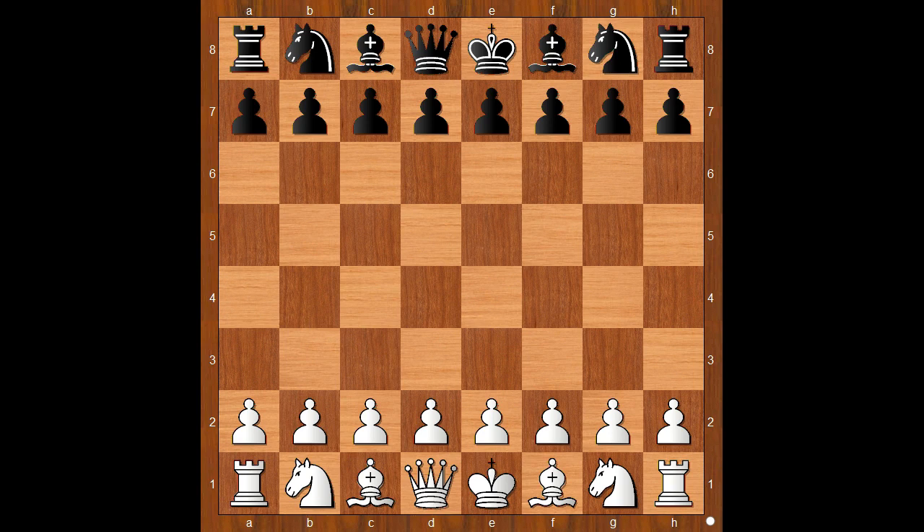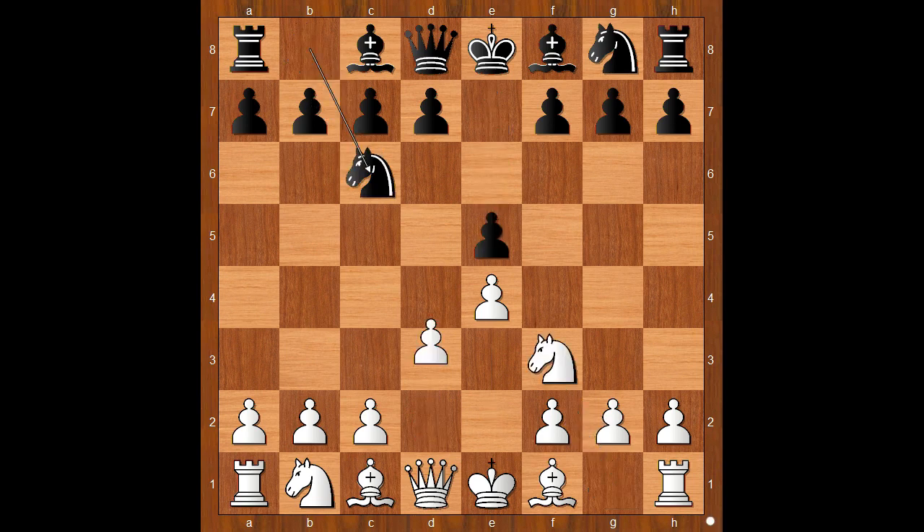Karl Schlechter had the white pieces and he started with e4. Gustav Neihom played e5. Knight to f3, knight to c6, d4 — the Scotch Game. e takes on d4.